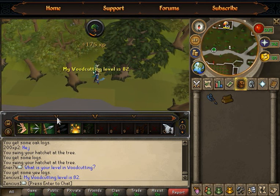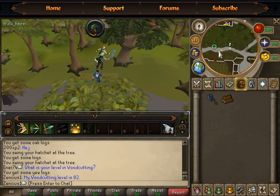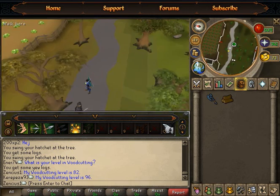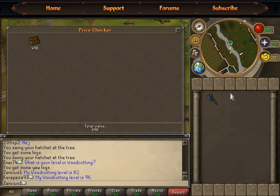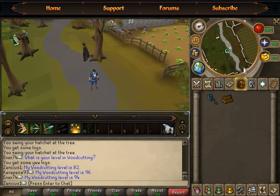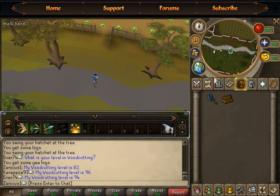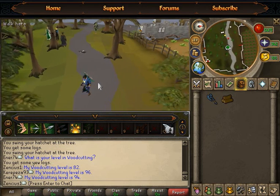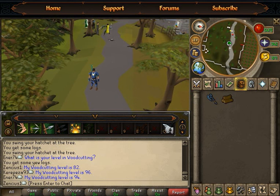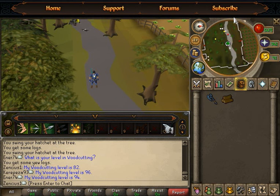After getting yew logs, you can bank at Draynor Village — just run east to the bank and run back. This place is really profitable: you will make over 500 gp per log. You get decent XP per hour too — over 180 XP per log. With an inventory of 27 to 28 log spots, that's roughly 14,000 coins per inventory. Having higher woodcutting levels will surely make you more cash per hour, and this is the best place to cut yews for money in free-to-play.